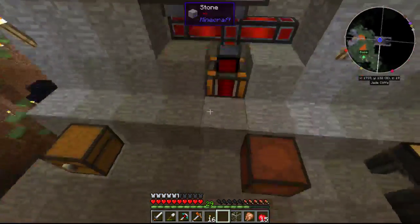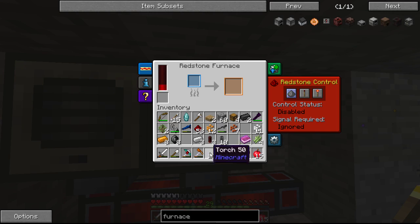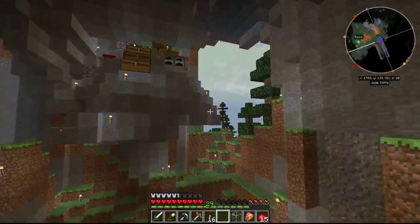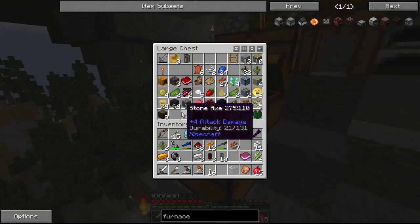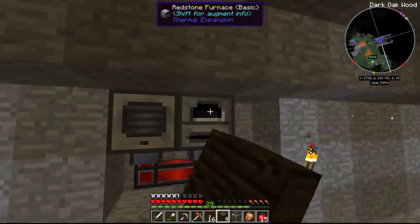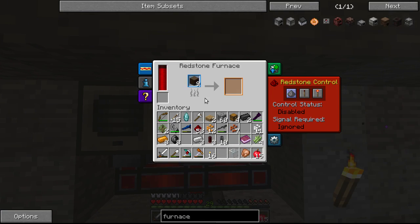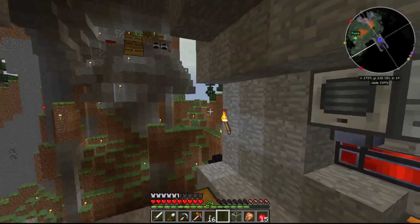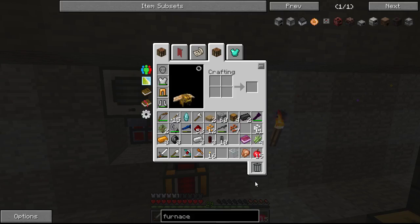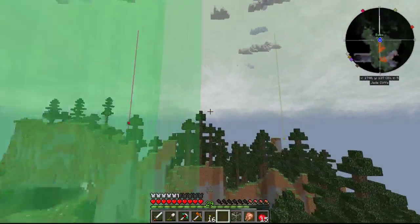And we've got a pulverizer, so we can pulverize stuff. We can then smelt it down. First things first, we're going to go ahead and get some charcoal going. I've got a little tree farm up on top that will — it's not an automated tree farm, so it's nothing really fancy to show yet. But I've got a little tree farm upstairs.